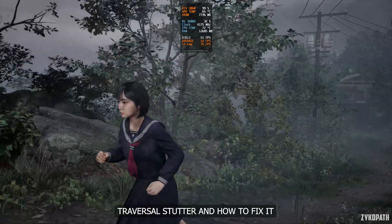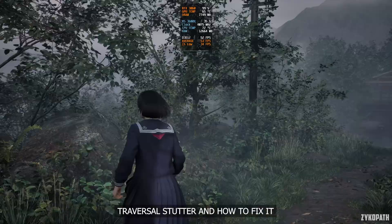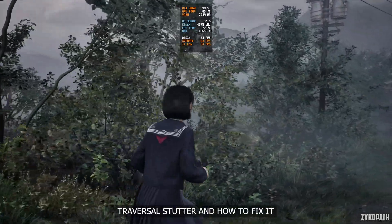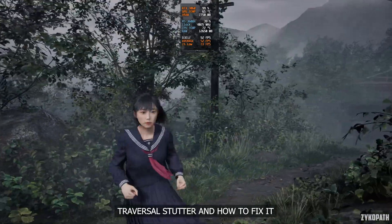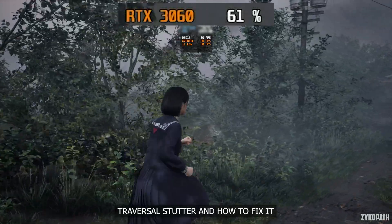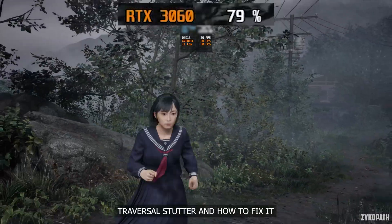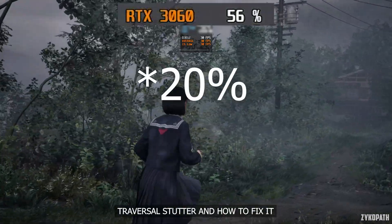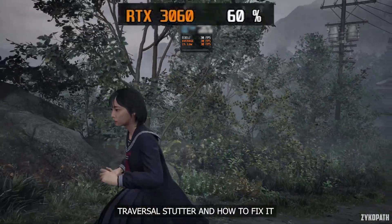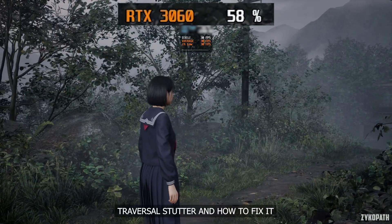In certain areas, there is a specific point where the game loads and unloads assets or parts of the level. When that happens, the game instantly drops frames for a brief moment. After investigating this issue, I found it is related to GPU usage — the moment the switch happens, the game demands a decent amount of GPU power. I measured it to be around 30% extra usage in the worst case scenario on the RTX 3060, requiring 9.5 milliseconds of GPU time, which is a lot.